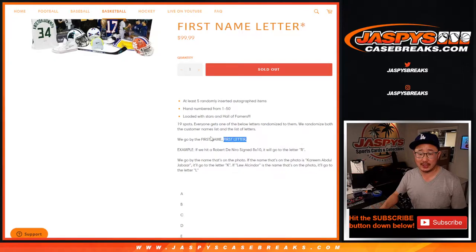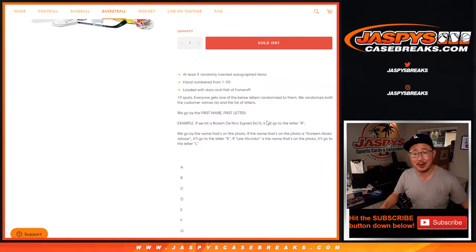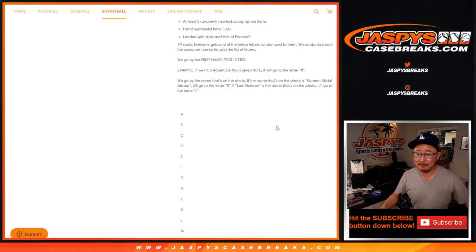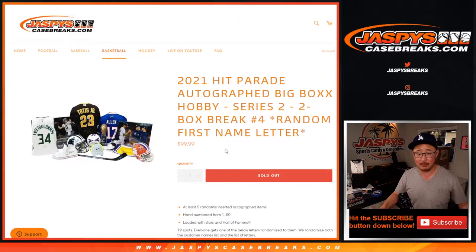We're going by the first letter of their first name, so keep that in mind. If there's a Robert De Niro, for example, it'll go to R. Kareem Abdul-Jabbar goes to K, so on and so forth. I've got a bunch of combo letters right here as well. First letter of their first name on this one.